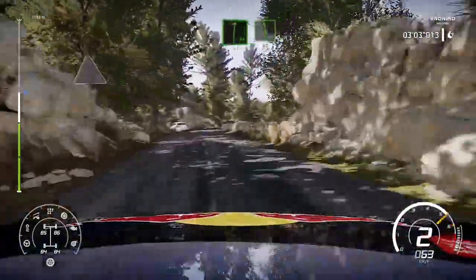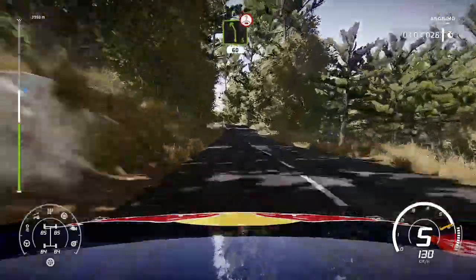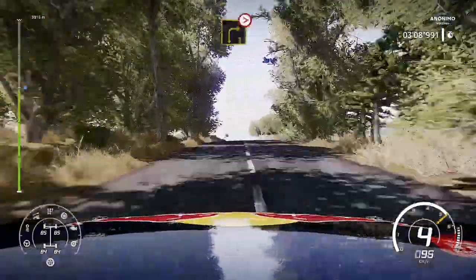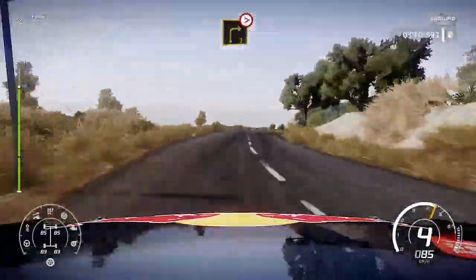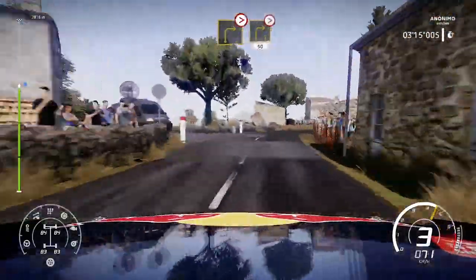And flat right. Into left 6. 50. Left 5 short. Overcrest. 60. Right 3. Tightens. Housing. Into right 3 long. Narrows. Tightens. Don't cut. 50.